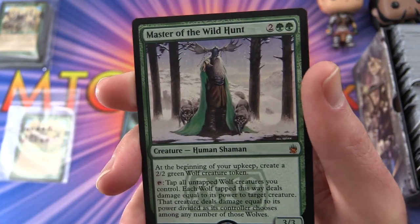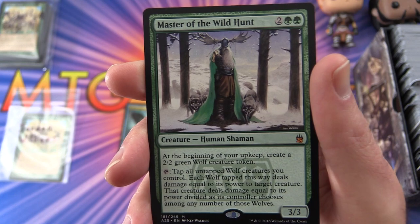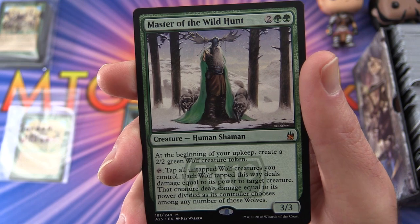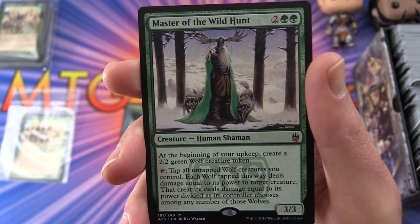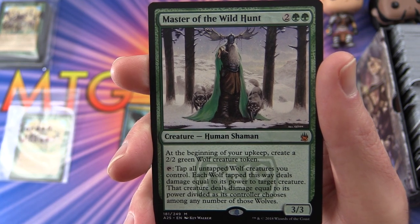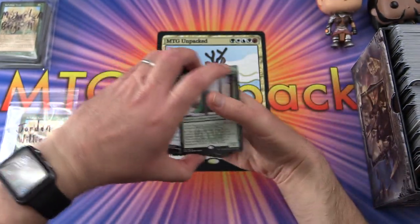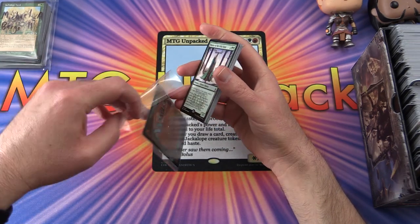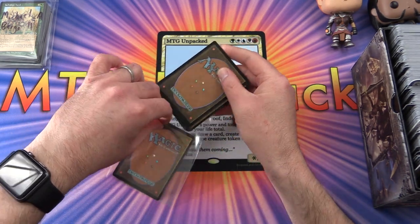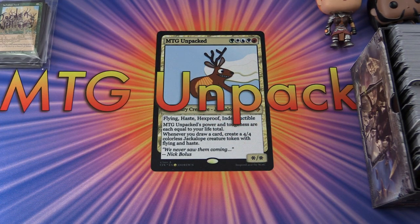And a mythic: Master of the Wild Hunt from Masters 25 — a human shaman, three-three for four mana. At the beginning of your upkeep, create a two-two green wolf creature token. You can tap wolf creatures you control; each wolf tapped this way deals damage equal to its power to target creature, which then deals damage back divided among those wolves. Great pulls for you Jordan — thank you for being a patron.